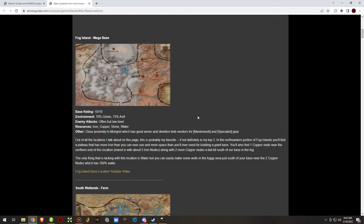The very first base listed is the Fog Island megabase. This is, in my opinion, the best base location in the entire game. It has a great environment and great resources — good iron, copper, stone, water, and fertility. The fertility and water is a little low on the main platform where you'll be making your base, but it's not the end of the world because you can still get water up there and there's still enough fertility to grow.